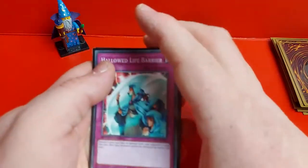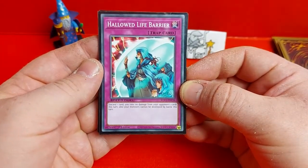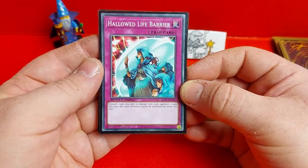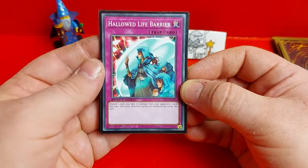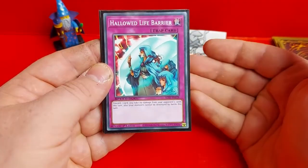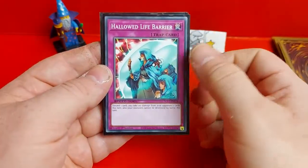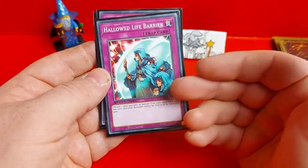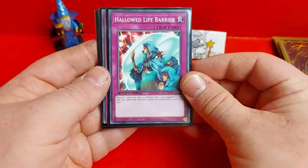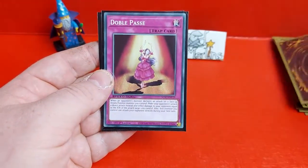And finally the traps — we've only got three. First is Hallowed Life Barrier: discard a card, and you take no damage from your opponent's cards this turn and your monsters cannot be destroyed by battle this turn. So this is pretty much an upgraded version of Waboku — Waboku just meant you took no battle damage, while this one negates damage and effect damage plus protects all your monsters. It costs you a card but it's not too bad.